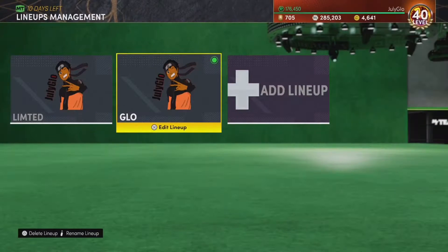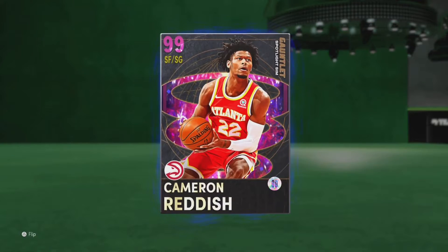What's going on YouTube, it is your boy July Glow and I'm here to give y'all gameplay on Cam Reddish. As you can see he is one of the cards you get out of the gauntlet spotlight — small forward, shooting guard. I know y'all been waiting on this one.